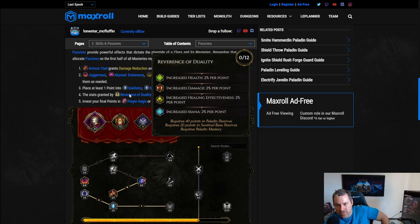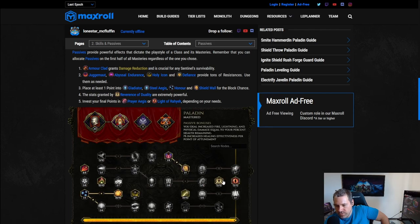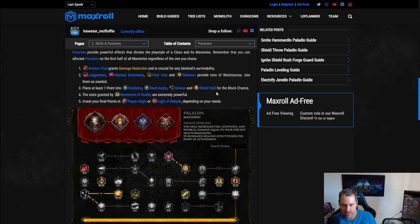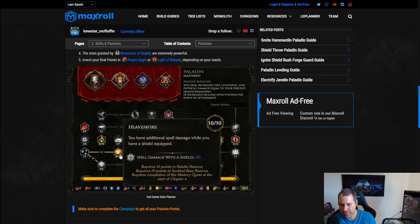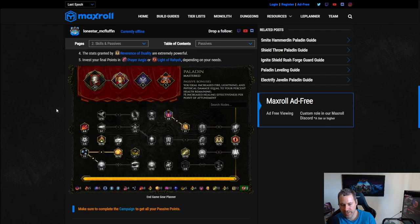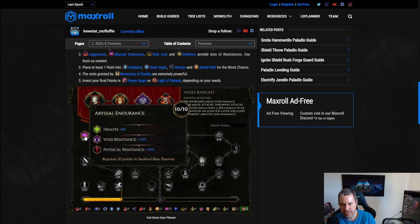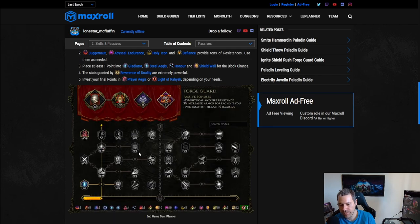Reverence of Duality is maybe the best use of a node that's already mandatory for every paladin build. Prior Aegis or Light of Ray will be your last choice — I go with Light of Ray for the damage and move speed, but you can take Prior Aegis for additional tankiness. Also notable: Heaven Fire for added damage and Conviction for lightning pen and lightning damage.